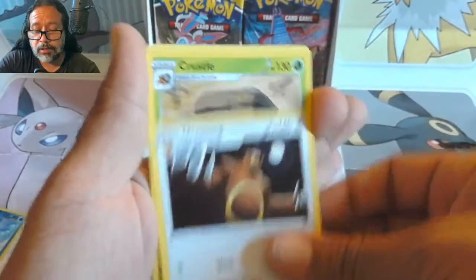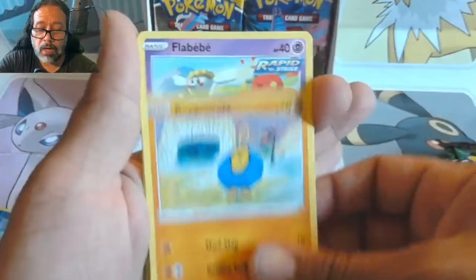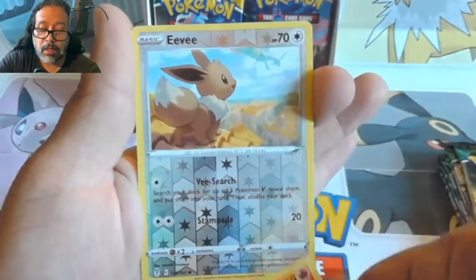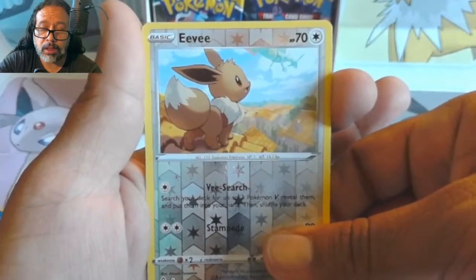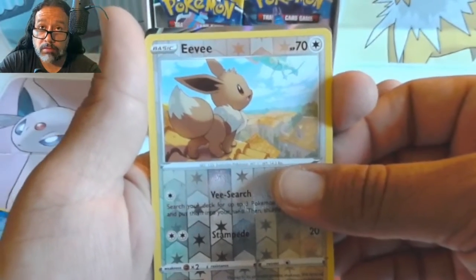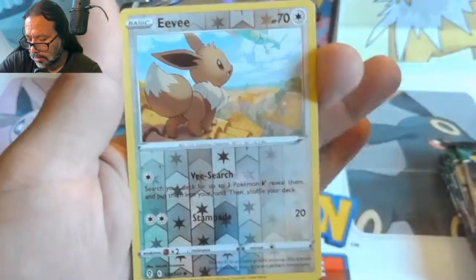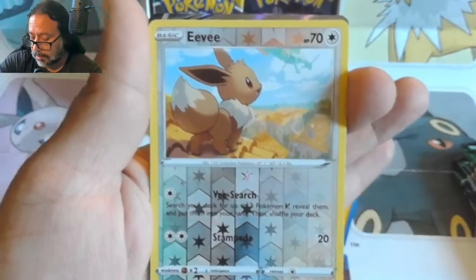Pokemon unites the world! First pack: lantern, ursarine, crustle, bergmite, Lelio, and a reverse hollow — there you go — Eevee. Okay, this is the second pack right? One, two, three, four, five... I have three energy cards here.